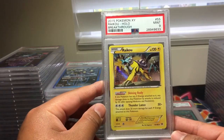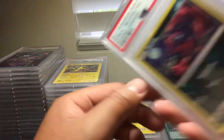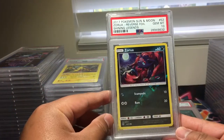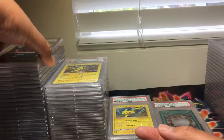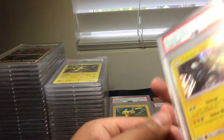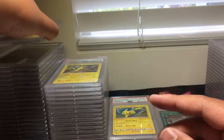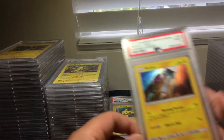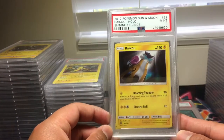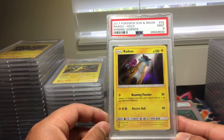Raikou from Breakthrough, PSA 9. Zora, PSA 10, reverse holo from Shining Legends. And now we got another Zekrom from Shining Legends, PSA 10. Looks like we did pretty well even though this order came back a little delayed. Now we got a Raikou from Shining Legends, PSA 9.